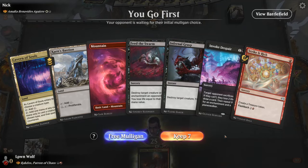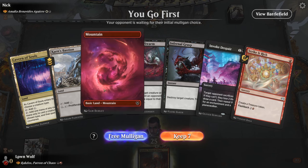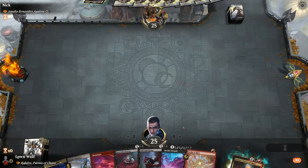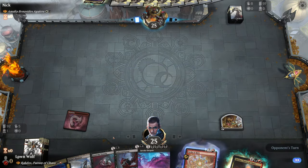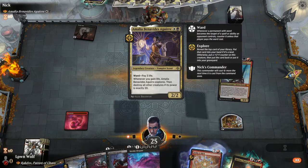So this hand is a little bit risky. We've got a quadruple black spell and one mountain. But we've got the removal — the removal makes the hand, to be honest. I'm going to have to use one of these treasures for one of the black spells, but getting rid of Amalia is going to be really good. She's just really good.